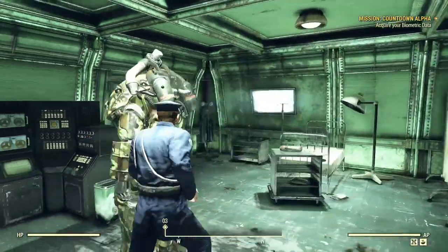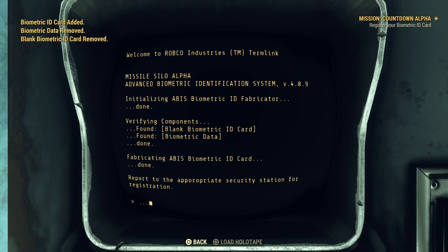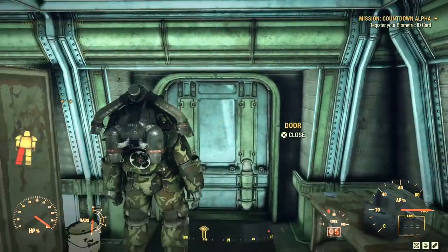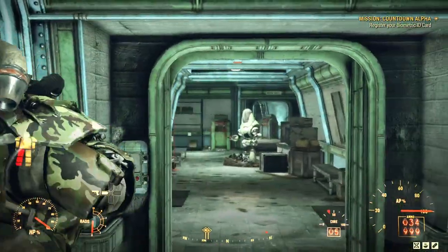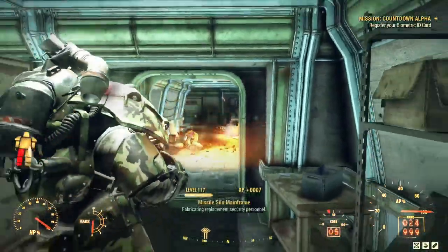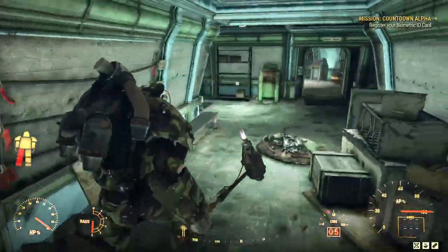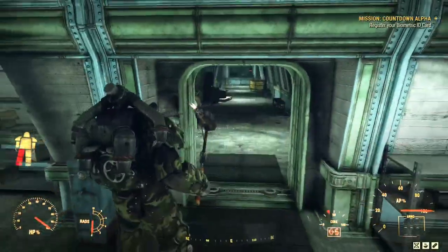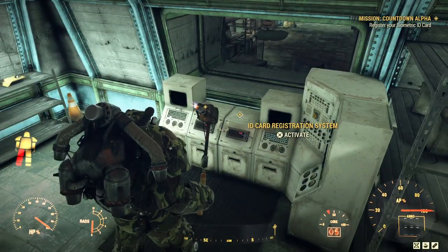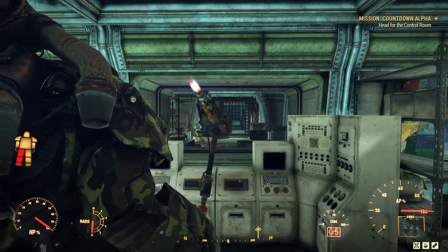I get back in my power armor. I've gone back to the biometric system where I originally blanked the card, and this time I've asked it to write to the card. Now I need to register my biometric ID card — that's back on the original terminal we first accessed when we came in, on the other side. I use it to register my card, close the door just in case, and activate. The laser grid is now down and we can proceed to the next part of the mission.